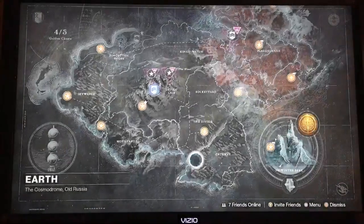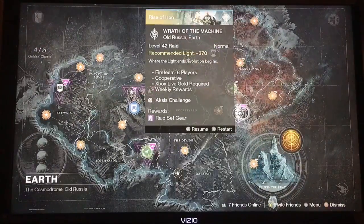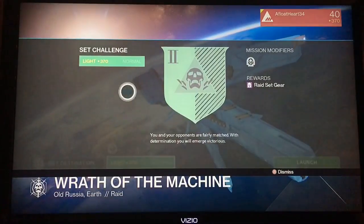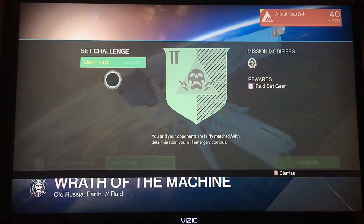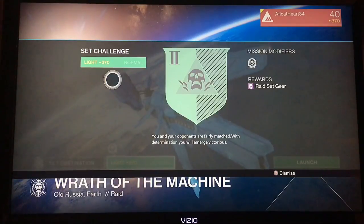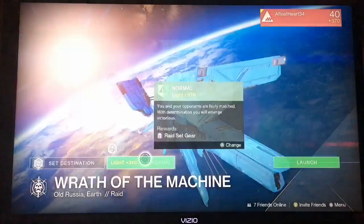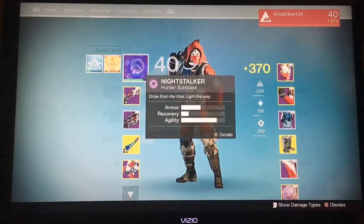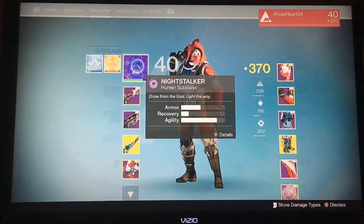As you might have guessed from the title, we are going to glitch inside and past the Water Machine Raid. Since I've never actually done it on this character fully, I do not have Hard Mode unlocked yet. First of all, what you need is a Hunter or a Titan with max agility.